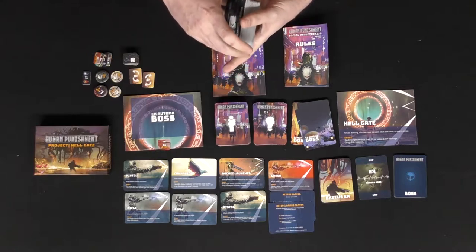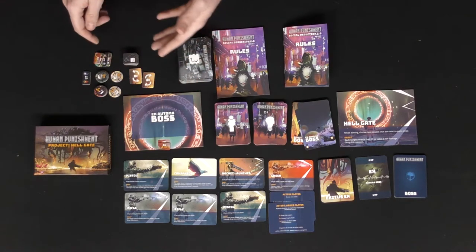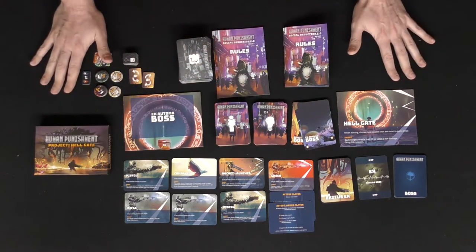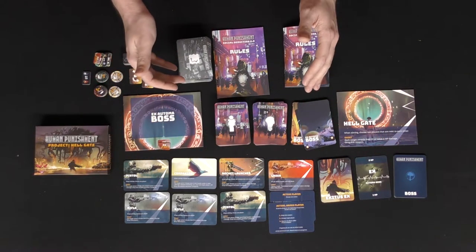You'll draw one program card, you can choose to play it, and you have a certain number you can hold and play. All this extra stuff from the power-up pack is like life points and so on that you can choose to use or not. But for the most part, that's pretty much what you get in the game — a ton of different IDs, a ton of different loyalty cards, all the different weapons, and of course the bosses for the expansion.